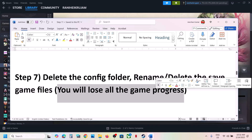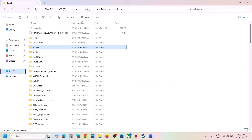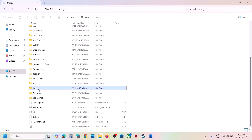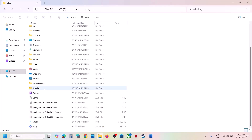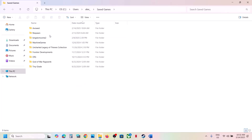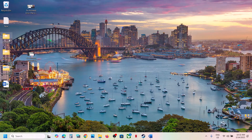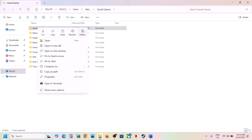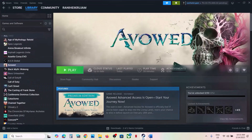If that does not work, you can rename or delete the save game files, but you will lose all game progress and have to start from scratch. Open File Explorer, go to This PC, C drive, Users, your username folder, then the Saved Games folder. You'll see the game folder with your save files. Create a backup by copying the folder to the desktop. Then rename the folder to .old or simply delete it. Launch the game and check — note you will lose all game progress.